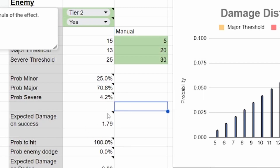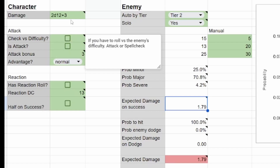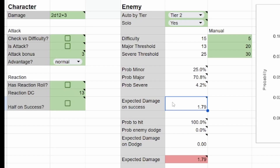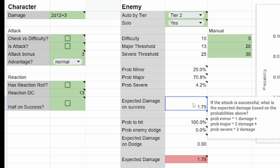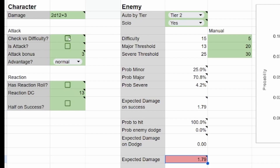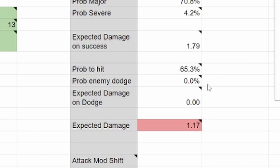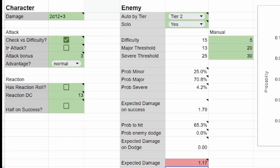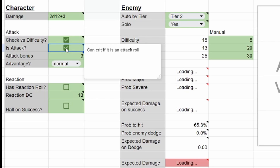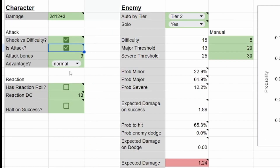So if this attack hits 2d12 plus 3, we would expect to deal 1.79 damage. Now, if we need to roll to see if we hit or not, the expected damage will change. Here we have expected damage if we hit, and here we have expected damage total. So let's add in an attack roll — with a plus 3 to attack, we end up with a 65.3% chance to land that attack, so our expected damage is 1.17 whenever we make an attack. We can also add a crit option. If it can crit, we have another distribution showing the additional dice damage on a crit, and the chance that we get into severe goes up quite a bit.